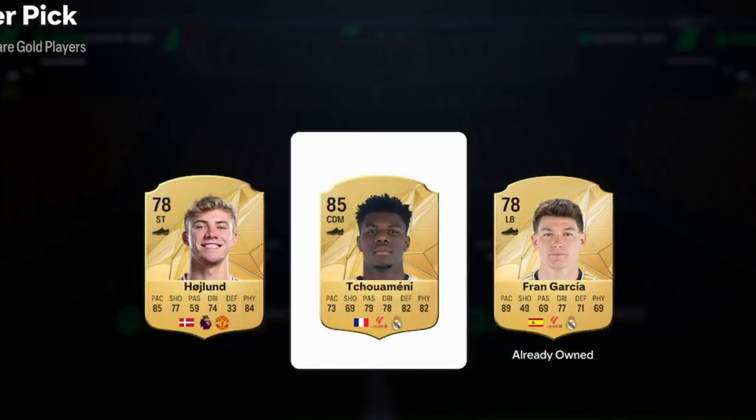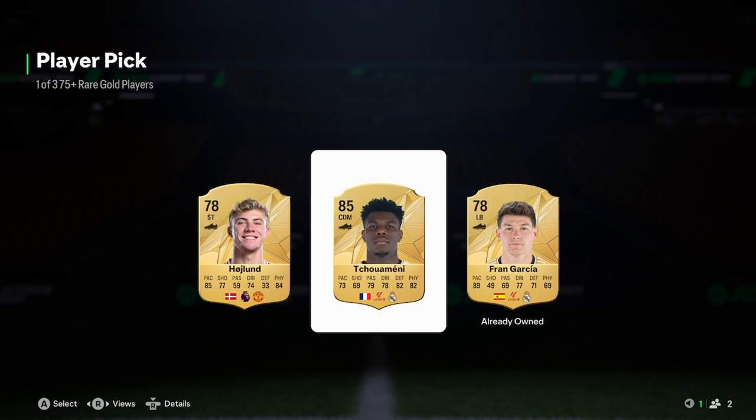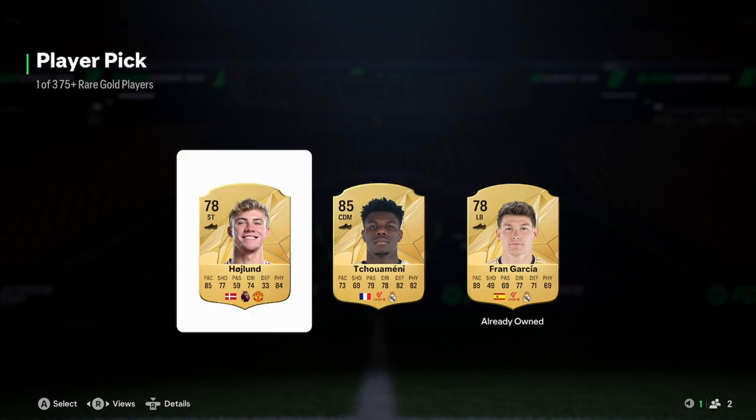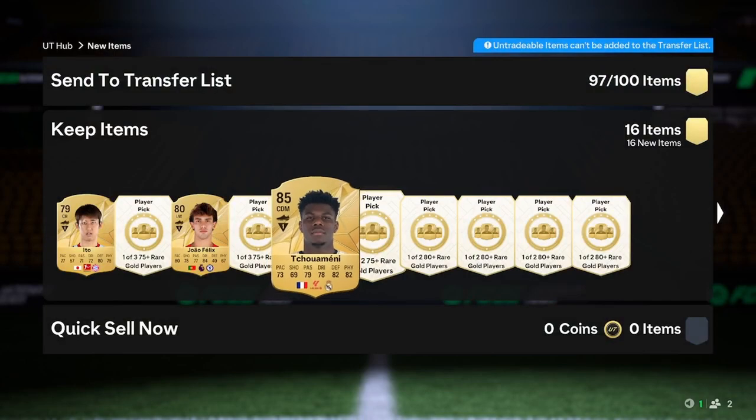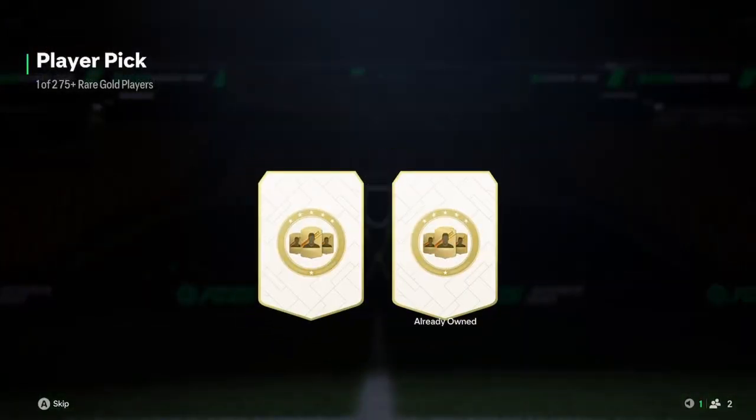Oh my god, is he good? That's a decent pool — he is 11k. We have got a better player here. I don't really know who to pick here, except for Hoyland or Shemeni. Obviously we're going to go with Shemeni — just making a little joke there. One of two 75 plus player picks.